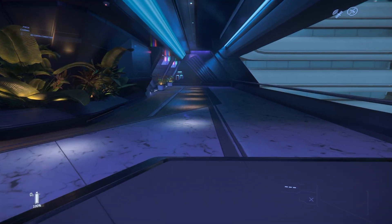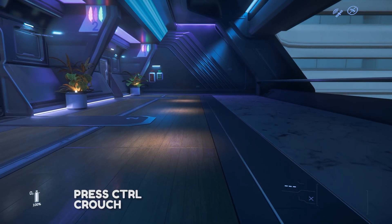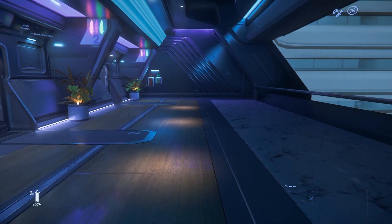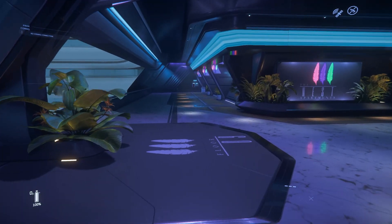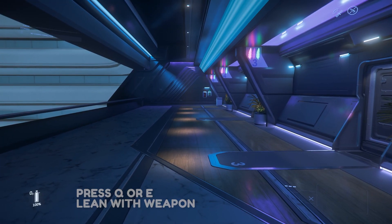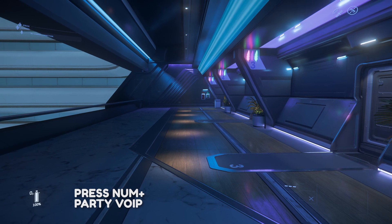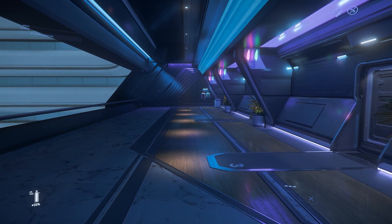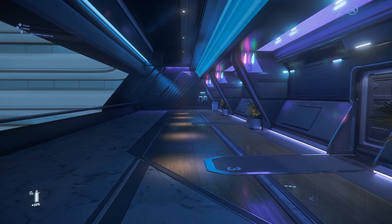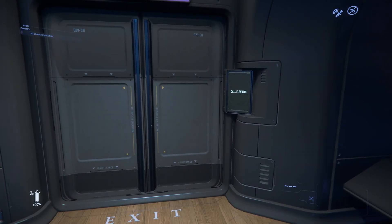Hold Shift to sprint. Press Ctrl to crouch, X for prone, and Space will raise your stance — hit it twice to go back to standing, and Space again to jump. To lean with a weapon it's Q and E. For voice-over IP you have two options: hold Plus on the numpad to talk to your party, or hold Alt then press numpad Plus to talk in proximity.